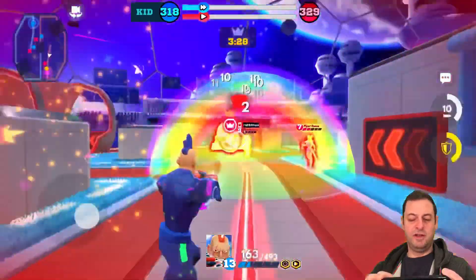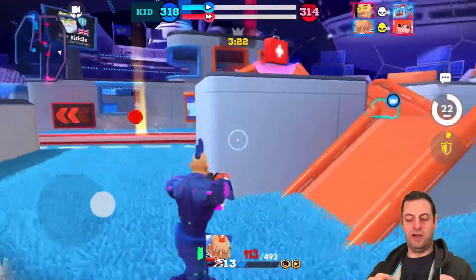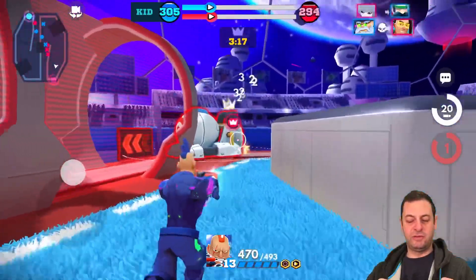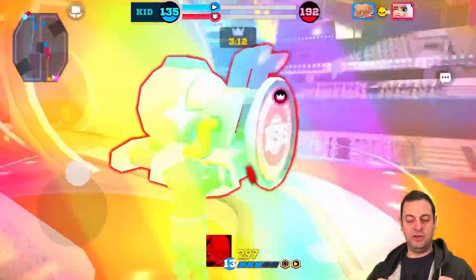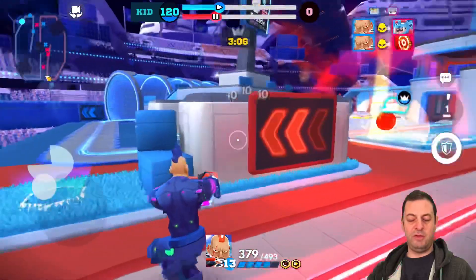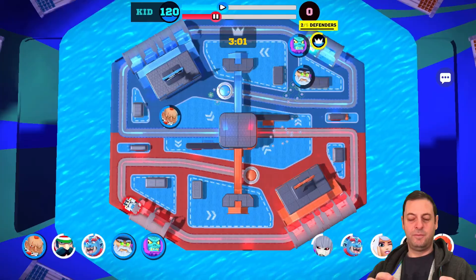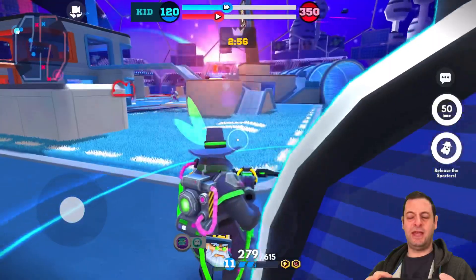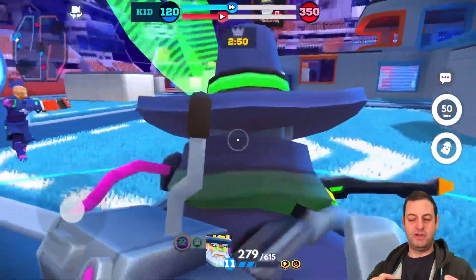We've got a Queen Unicorn — struggling a little bit with these shots. Jab isn't doing as well as I was hoping. Piper Reese is gone. Can I just stop this payload at least once? Let's try — oh no, we've got Queen Unicorn again and we're still trying to stop this thing. We have stopped it! AO couldn't do his ability though.